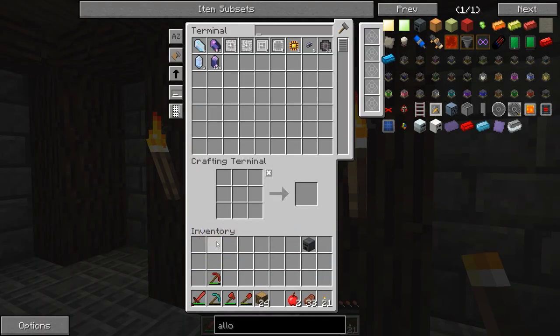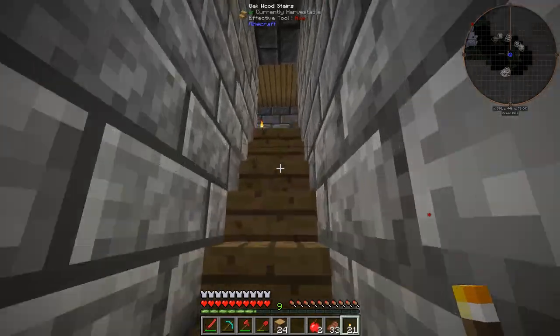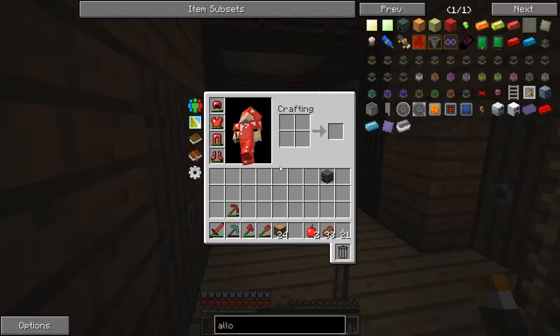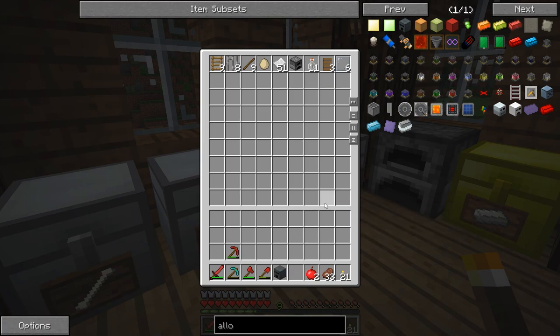I don't know that I'm actually going to make this room look good, because I think ultimately these are going to go somewhere else. I think this room is just going to be kind of where we dump all of our ME drives and all the technical stuff I want hidden. Now I want to get into some new stuff today — some new alloys and machinery.